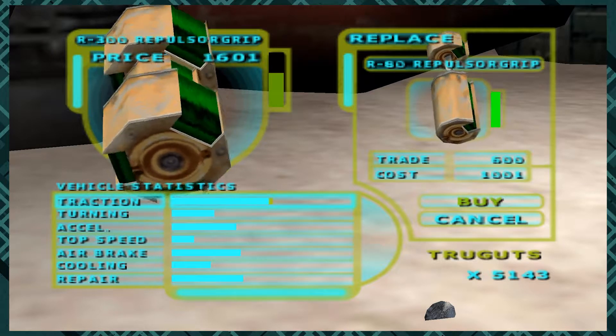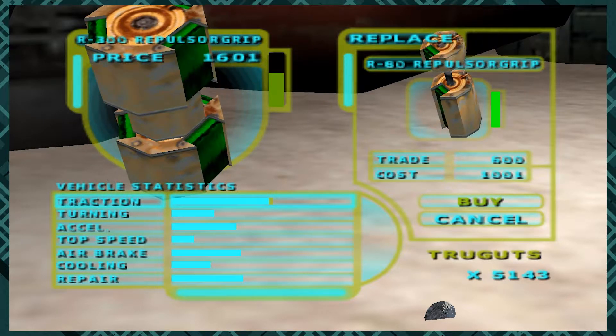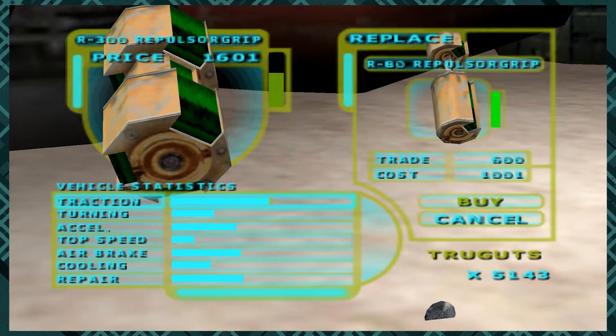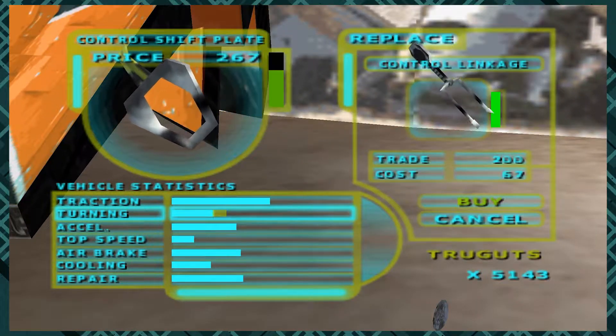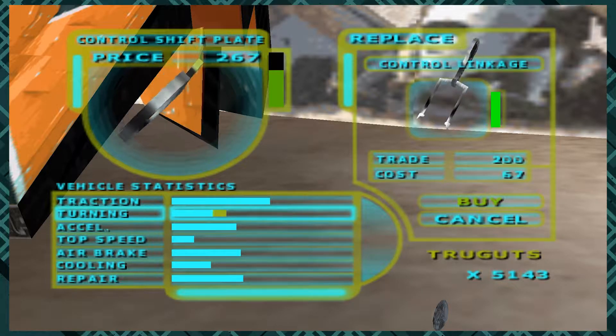That can actually be to your advantage. The R300 repulsor grip is a much superior part to the R80 that I have, but because it is damaged, that with the trade-in value means I can get a really good, high-potential part that's been damaged at a tremendous value, and then my repair droids will fix it up after every race.